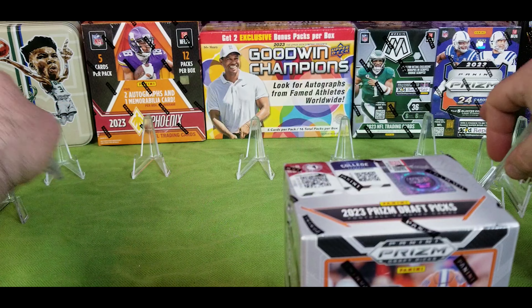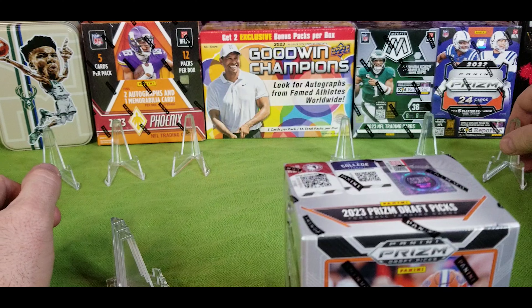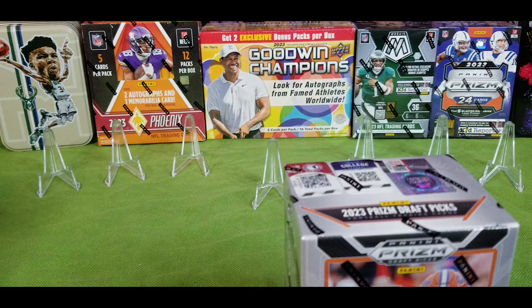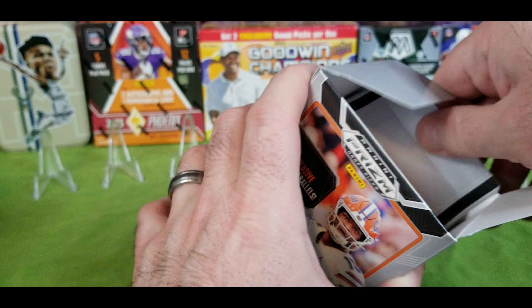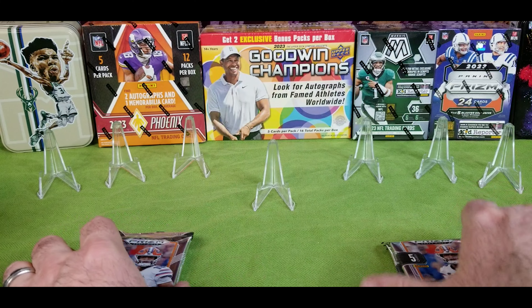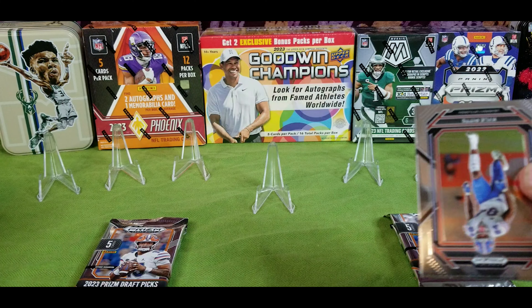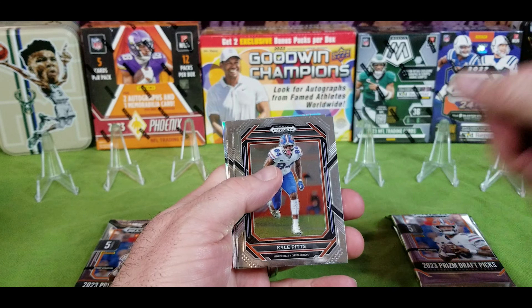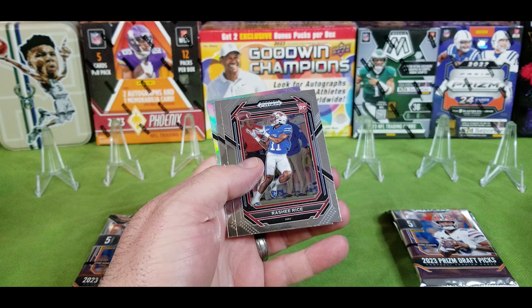We're going to take a crack and see what we can get out of these. Let's start with the Prism first because Prism are my favorite. This is a Prism Draft Picks blaster box — six packs per box, five cards per pack, total of 30 cards. Look for ultra rare inserts: black color blast, on campus, the new pregame, numbered cards, autographs, signing days, green, orange wave, green pulsars. A whole bunch of cool stuff. We'll do three boxes for one product, three for the other, and then a deciding factor in the middle.